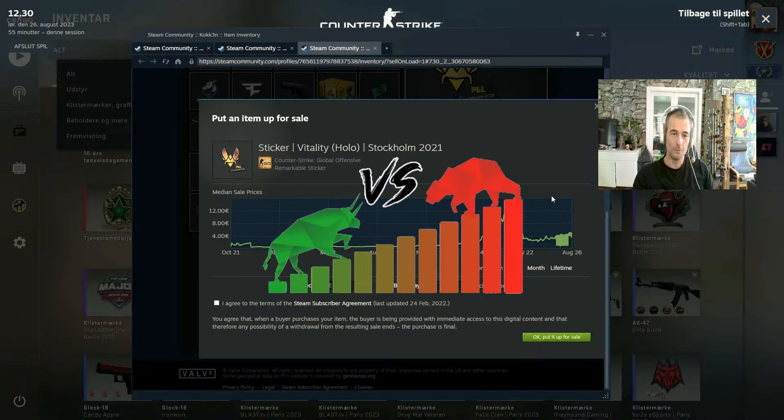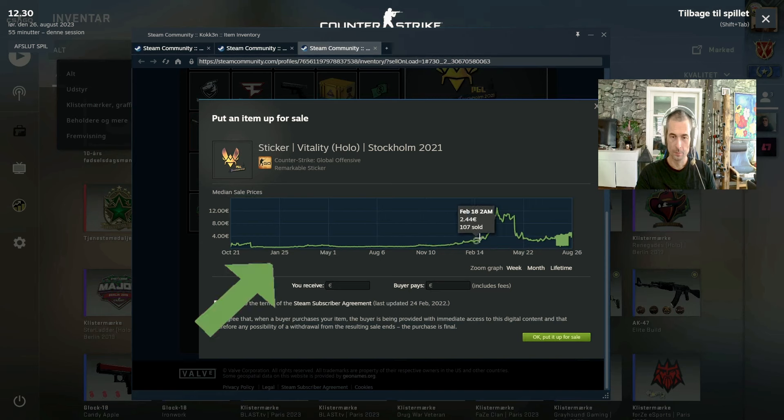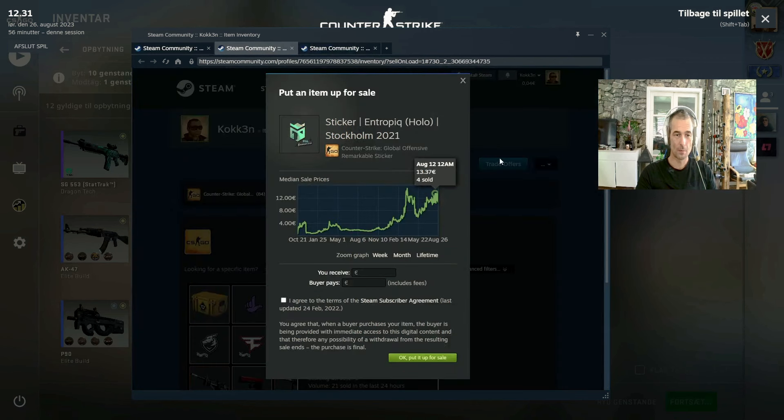Let's take a look at some of my earlier investments — not Paris, but some Stockholm ones and maybe an Antwerp or two. These are Vitality stickers I bought around a year ago. I got them for around 0.69 euros. They skyrocketed with the CS2 hype and the Paris Major — I could have sold for 12.82 euros. I sold half my positions at around the 10 euro mark, having bought them for under a euro. Today they dropped a bit to 4.50 euros — still a pretty good investment. The Vitality Hollow from Stockholm is one of my better investments.